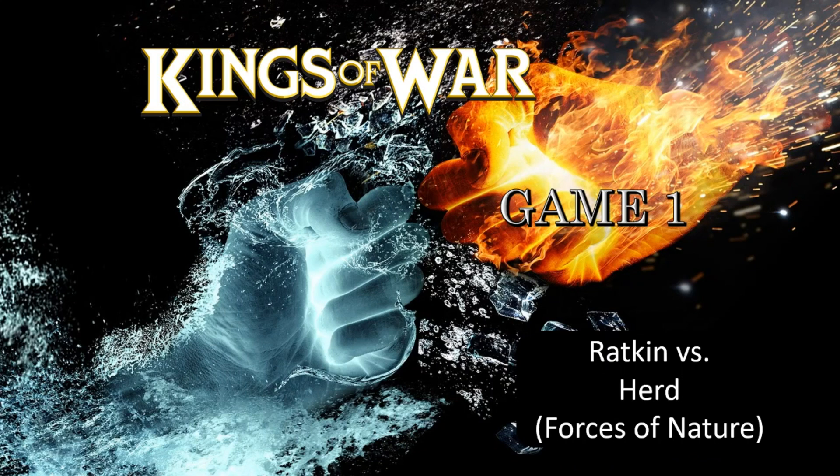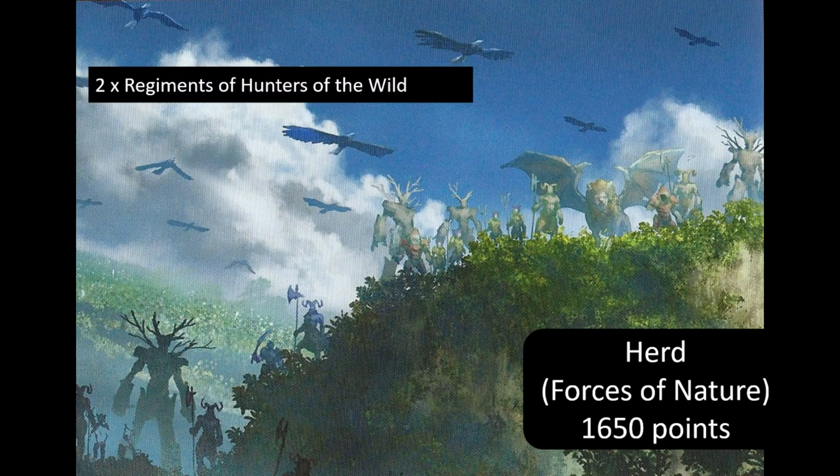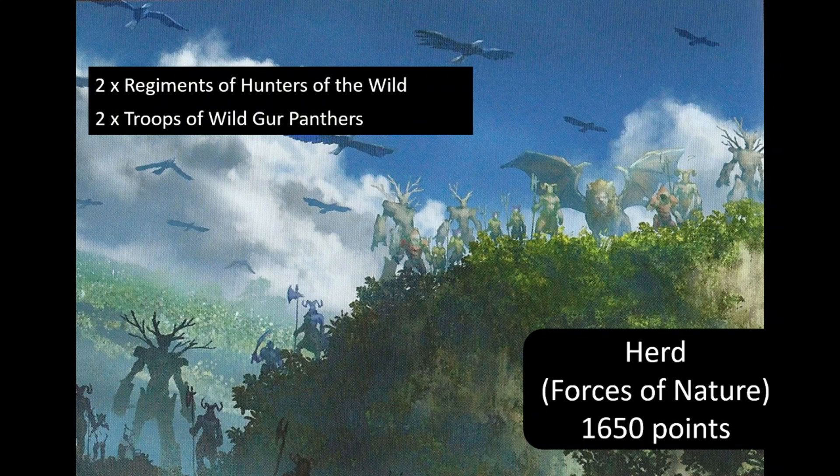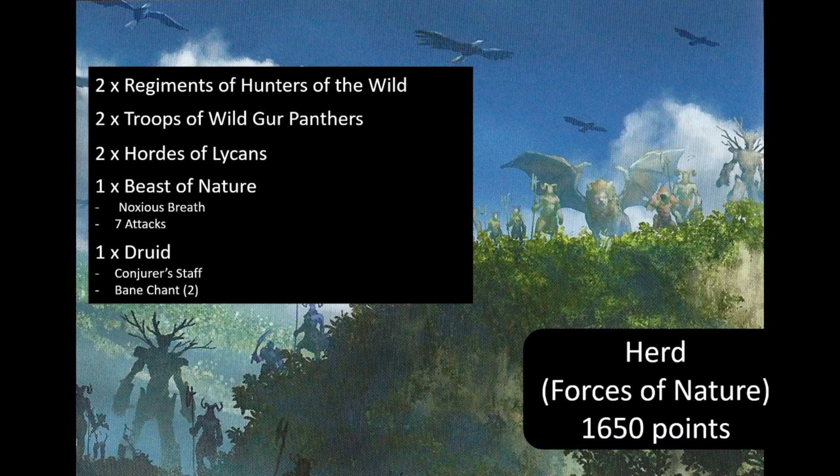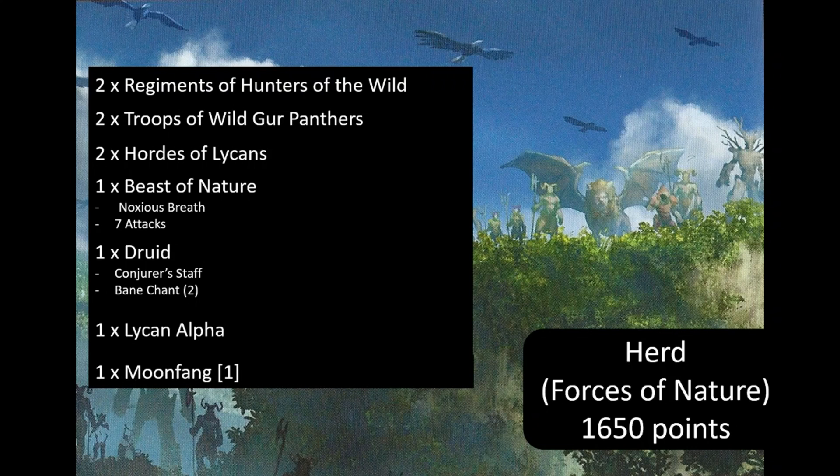Game one was a challenge game against the wonderful Steve, who's playing a different army at every tournament this year. His list is labeled Herd with Forces of Nature allies—a pure Lycan list. It includes two regiments of Hunters of the Wild, two troops of Gur Panthers, two hordes of Lycans, a Beast of Nature with Breath upgrade and seven attacks, a Druid with Bane Chant and the Conjurer's Staff, a Lycan Alpha, and Moon Fang.